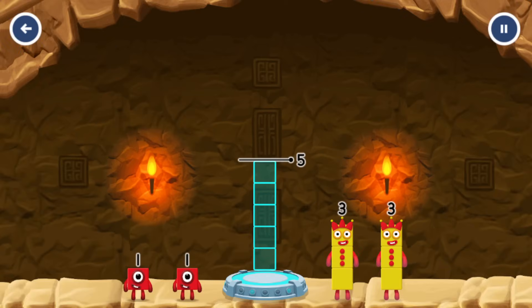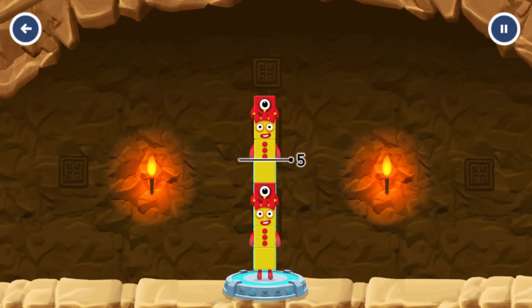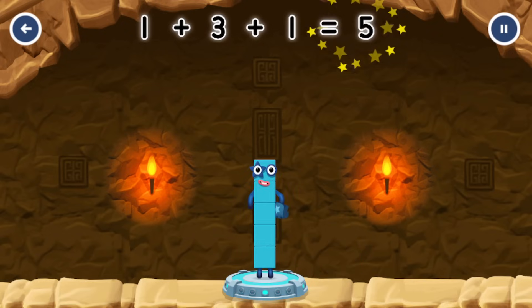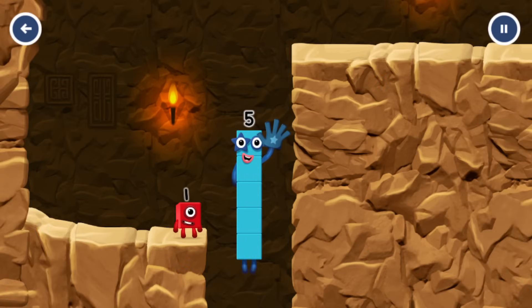Add number blocks to make five. Three. One. You've got too much. You've got it. Three plus one plus one equals five. High five. Yes, you got it.